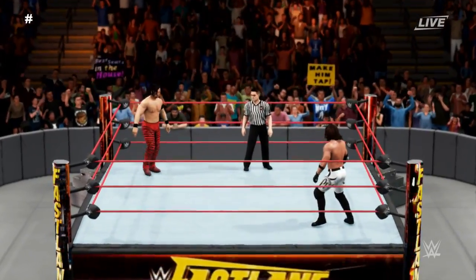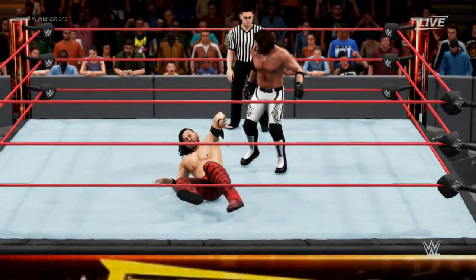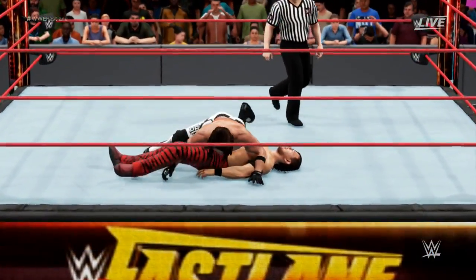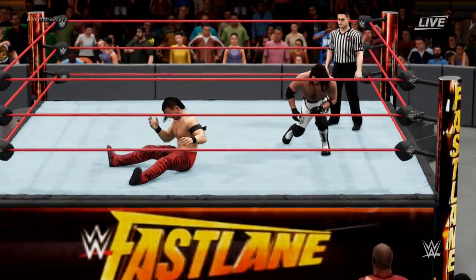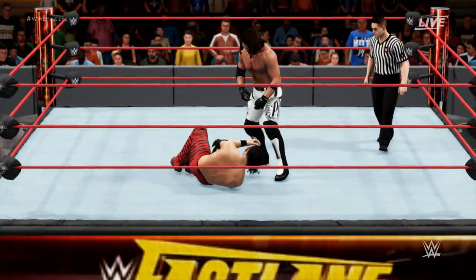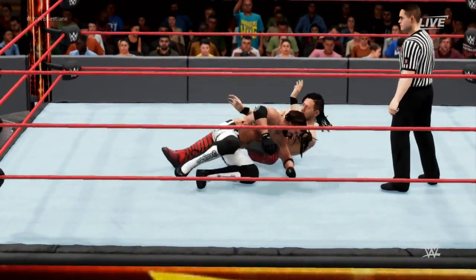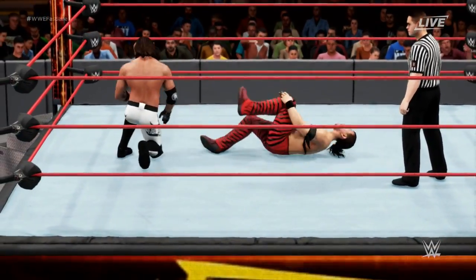Nakamura-Styles is underway. AJ Styles with the early advantage — all his attributes at rank 65, giving him an overall of 78 versus Nakamura who's completely maxed out. AJ Styles has all of his available abilities at level 3, so he'll have a little bit of advantage with kicking out and rope breaks. AJ Styles with elbows — three, four, five elbows there to Nakamura.